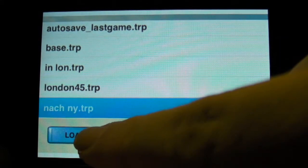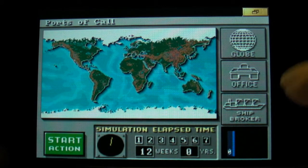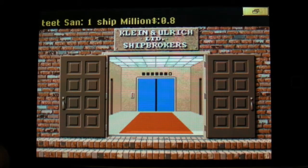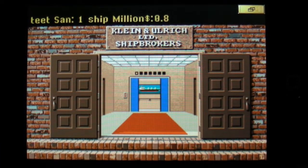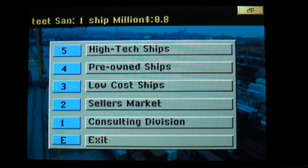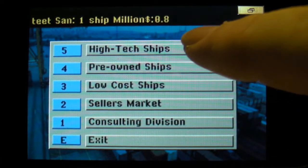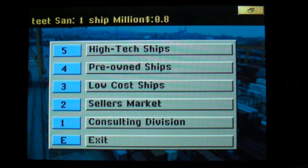Let's go to New York — that's an example I have prepared. But before we do that, usually when you start the game, the first thing you do is go to the ship broker and get your ship. There you have several choices: low-cost ships, pre-owned ships, and high-tech ships. The high-tech ships you can usually only buy after playing the game for a while.